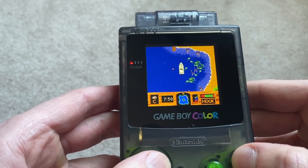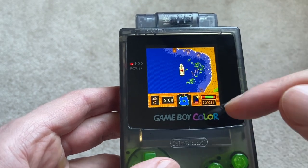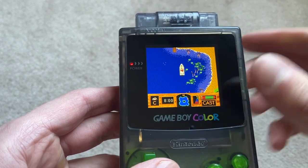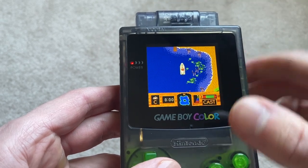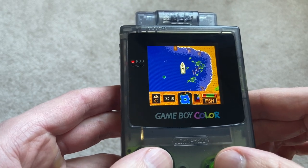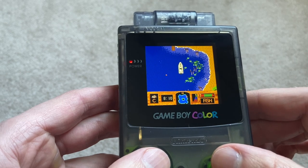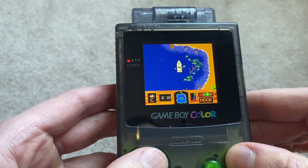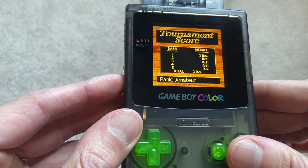I got one! See the rumble pack going crazy at the top of the screen. Oh, I lost my line. So if you are just playing this on an emulator, you would have no idea that there's a fish on the line other than this tiny box down here. So let's try that again. I'll hit A, throw it out here, and let it sink. You hit B when it hits. Let me turn the volume up, sorry.